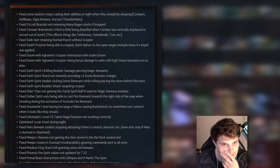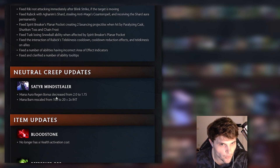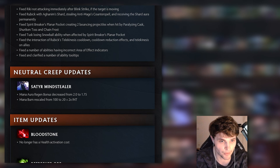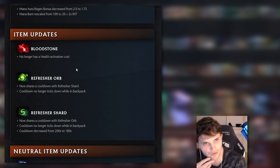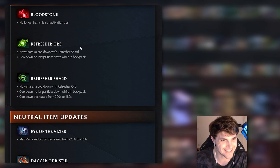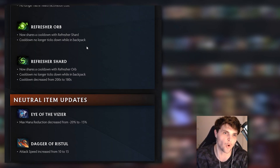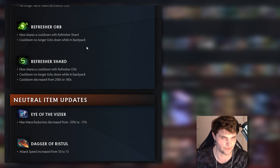This patch is just a ton of bug fixes. Neutral creep updates: the mana aura region got nerfed and mana burn was rescaled from a flat 100 - that creep was basically a guaranteed win if you were playing Doom, Chen, or Enchantress. Item updates: Refresher Orb no longer has a health activation cost. Refresher Rub now shares a cooldown with Refresher Shard, so no triple ultimates. Cooldown no longer ticks down while in backpack - a huge nerf to refresher as a seventh item.